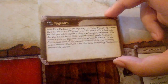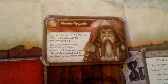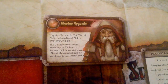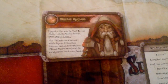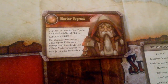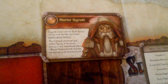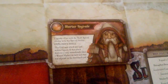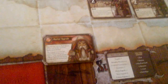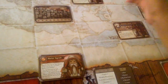So that was everything about upgrades. Now let's look at the first upgrade: Mortar Upgrade. It reads: 'Upgrade a unit with the Built special ability with this special ability — Explosive Shell. This unit may attack any card within three spaces. If this attack destroys a card, immediately place one wound marker on each card that was adjacent to the destroyed card.'